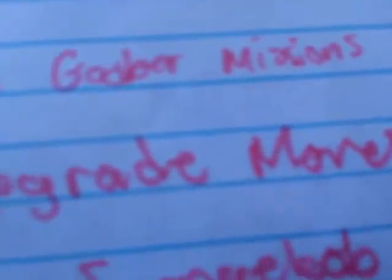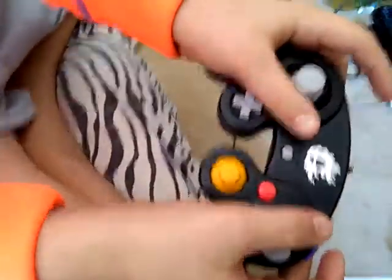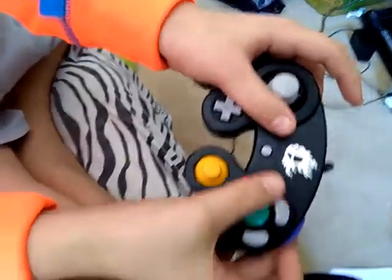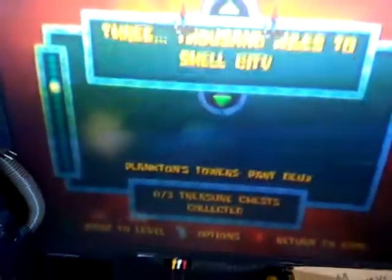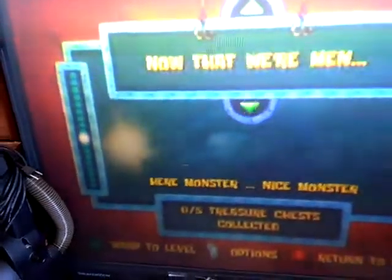Next one is going to be the Goober missions — unlocking all the missions that are available. When you get to Extras, hold L and R like always and click X, Y, X, X, Y, X, Y, Y. Now when you go there, all the missions are unlocked, from no cheese all the way to 'Welcome to Turn the Tables on Plankton.'